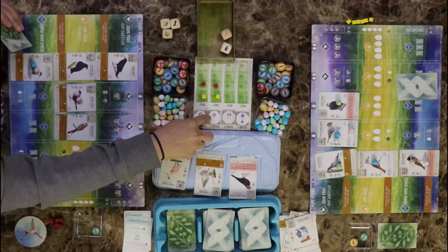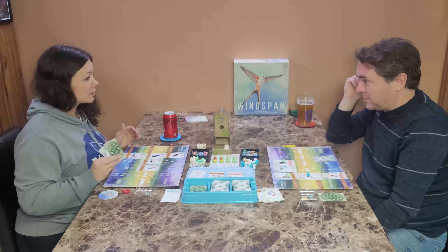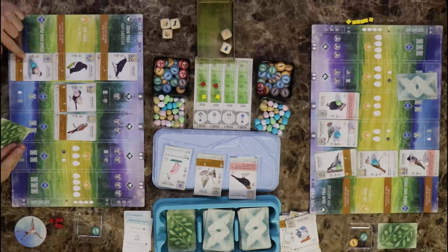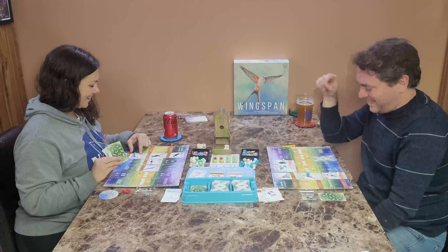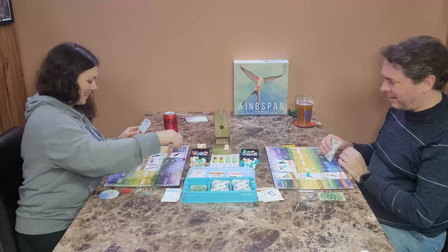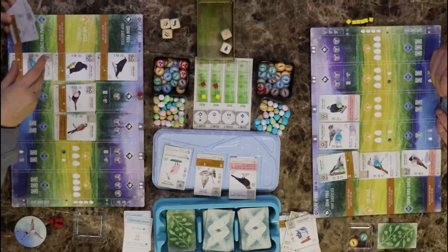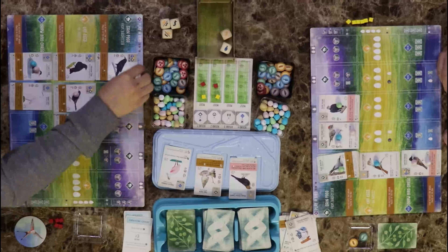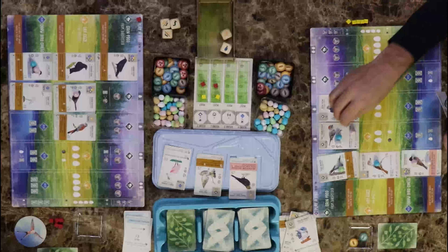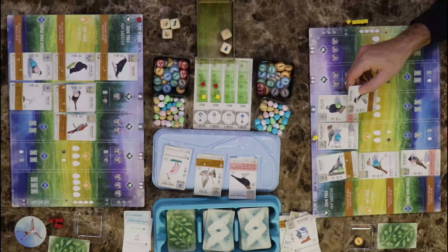For my turn I'm going to gather food — grab one of these. Then I'm going to roll. From there I'm going to take a worm. I don't want to tuck a card because I only have one card. I'm going to draw bird cards again. Got an egg.